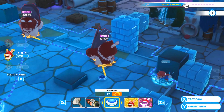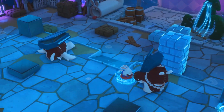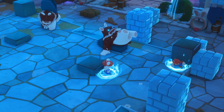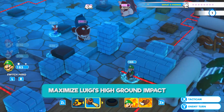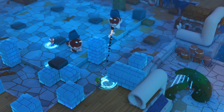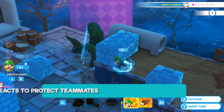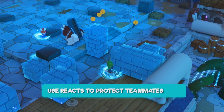You can also use Double Boom Dash with Rabid Mario. You can truly change the outcome of a battle with movement, so make sure to always keep this in mind. Luigi is very efficient when standing on higher ground, especially once you've improved his High Ground bonus in the skill tree. But be careful not to stay too long in the same spot — be strategic about your reacts to protect your teammates.